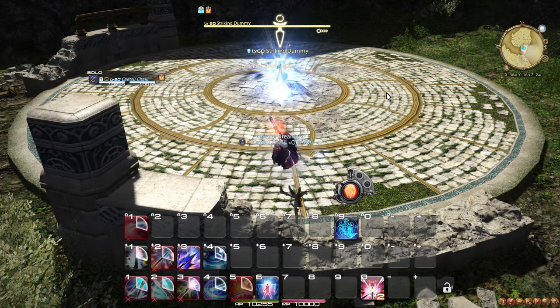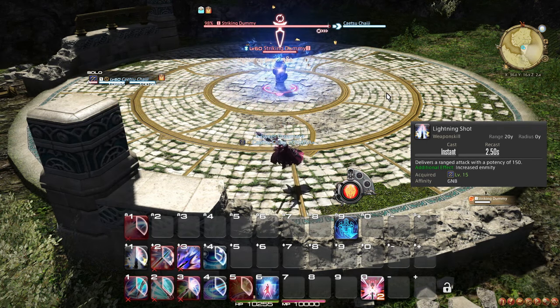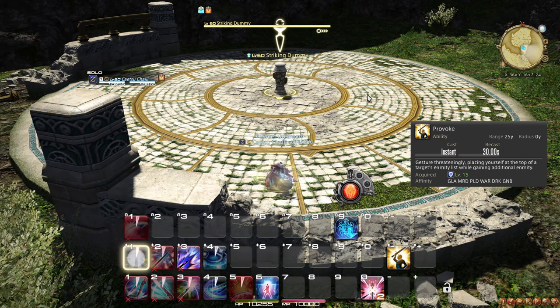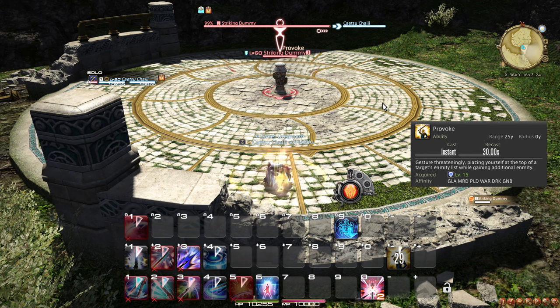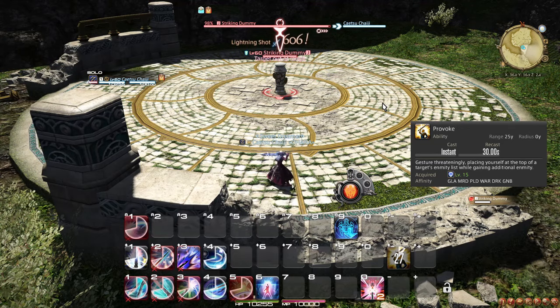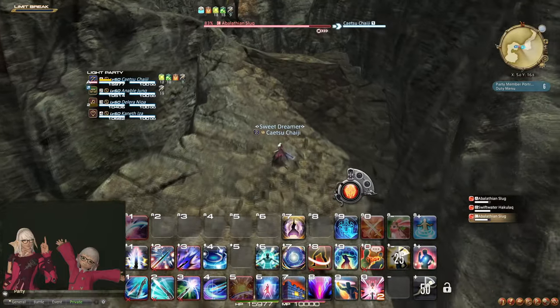When pulling enemies, you can use Lightning Shot as a ranged option, as its enmity multiplier makes it apply a large amount of enmity to the target. I recommend pulling with this attack, especially bosses — and if you do, you can weave No Mercy after it and adjust the opener accordingly. Provoke serves as the classic taunting action, placing you at the top of the enmity list. In content with multiple tanks present, I recommend only using Provoke strategically to switch who is tanking the boss. You can combine Lightning Shot and Provoke to pull 3 to 4 enemies at range without stopping, which can be very helpful for pulling multiple packs at once.